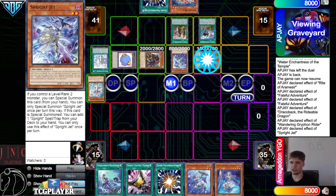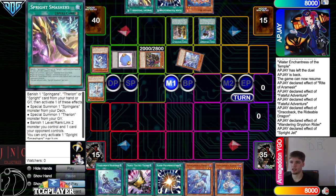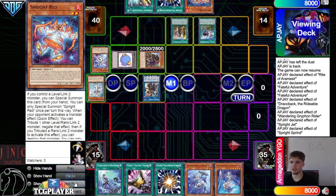Bring out Draco back, Special Summon Jet. Jet Effect goes Surge, so they're going to search Starter or Smashers, and we are going to grab Smashers. Then link off, go into Sprind, Sprind Effect to dump.